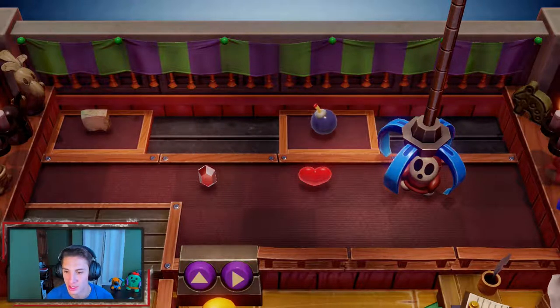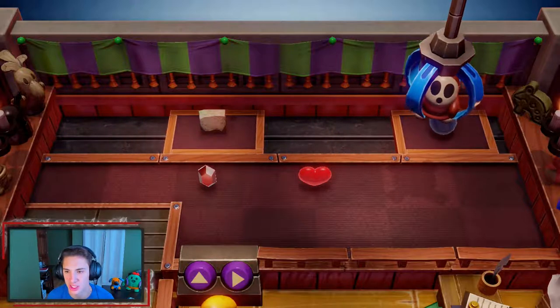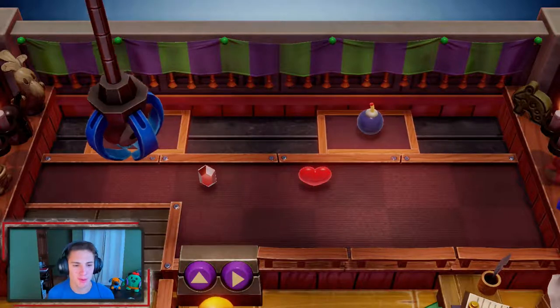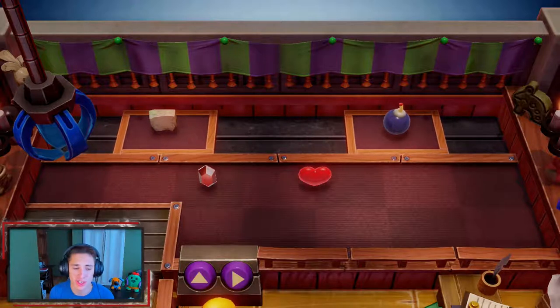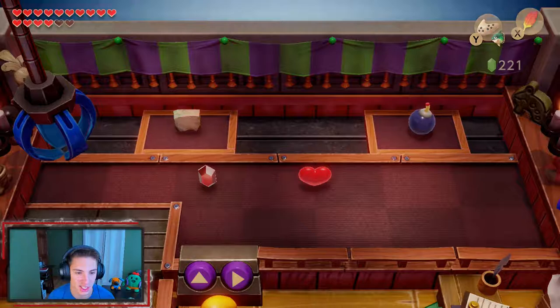It doesn't look like it's grabbing. Pick them up — don't you dare drop the Shy Guy! Oh, it looks like it's gonna drop him. No, we got him in there. Yes, we got a nice tight grip on him. Give me that Shy Guy! We're gonna keep playing and try to grab that chamber stone right there, because we're gonna need them to do some different things later.